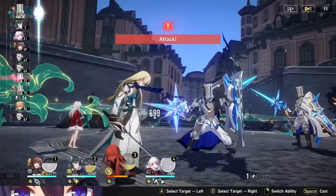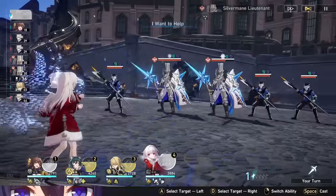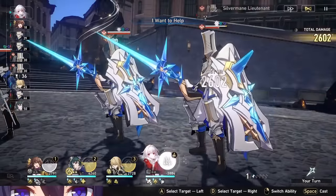In my opinion, if you want Locha Eidolons, the best place to stop is E1, but he's honestly so good at E0 that I wouldn't even bother. I would actually recommend going for his signature light cone over Eidolons just to help with energy and give your party a speed buff — but there are already a lot of good abundance cones, so you don't necessarily need that one either. True and real answer to whether you should get Locha Eidolons or light cone: pull for Kafka, and I don't need to explain why.